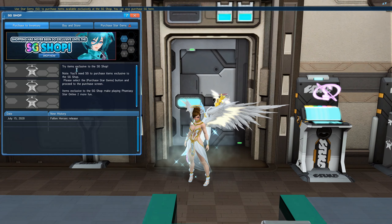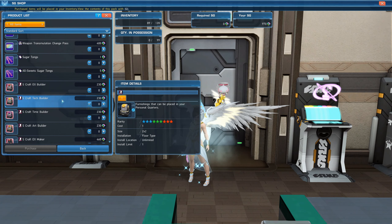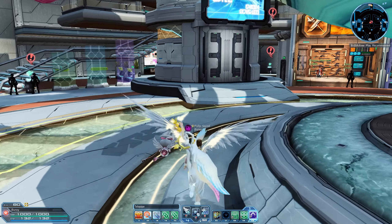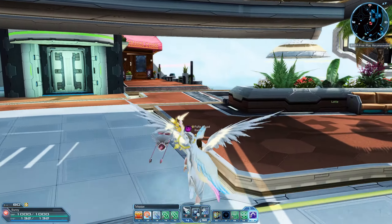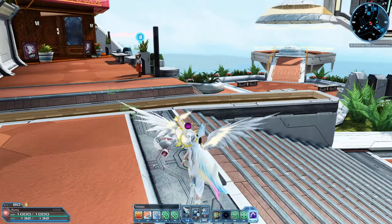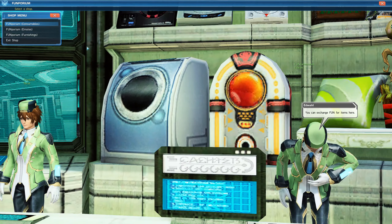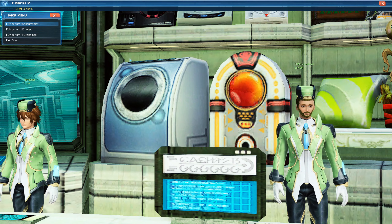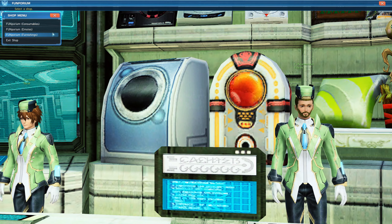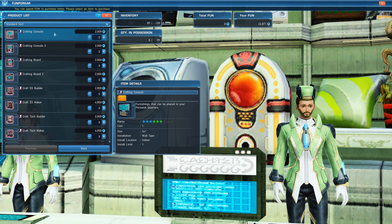In our current version, if you go to the Fun or Star Gem shop and click on one of them, all it says is furnishings that can be placed in your personal quarters. It doesn't specify exactly what these do, and today I'm going to be telling you what they actually do. First we're going to cover the Fun Furniture. You can get these from the Fundamentalist NPC located in the shopping plaza right under the entrance to the cafe. You can earn fun points by giving kudos when you can, such as messaging people, buying their items in their personal shop, or completing expeditions with other players.